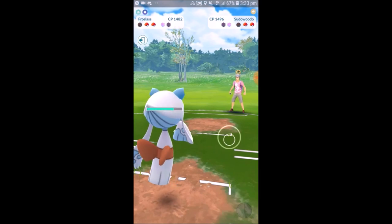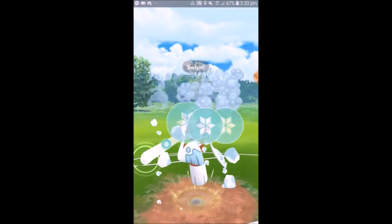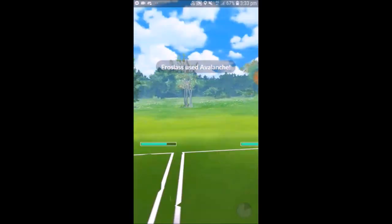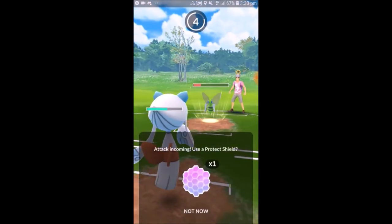So now things aren't looking great. Froslass comes in and farms down the Sudowoodo because Counter wouldn't do too much damage. Then in comes Beedrill. At this point we're thinking, okay, this actually isn't looking too bad — we can go for these Avalanches, which are going to do a fair chunk of damage. And Beedrill can actually tank an Avalanche from Froslass, which I wasn't expecting, but turns out it can. Another Avalanche and we're able to take it out.